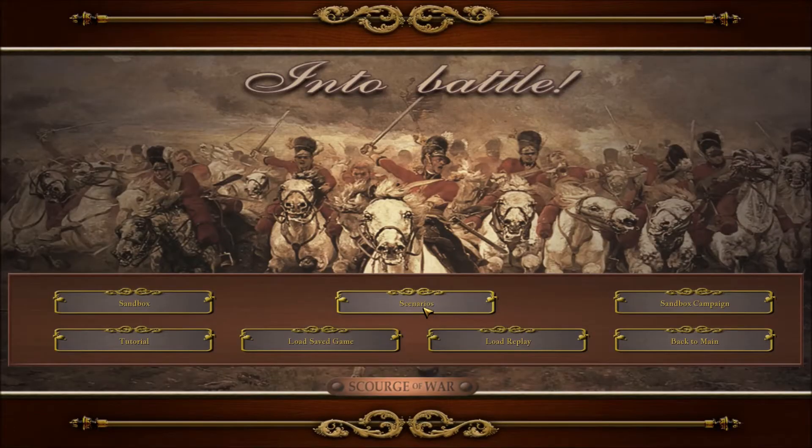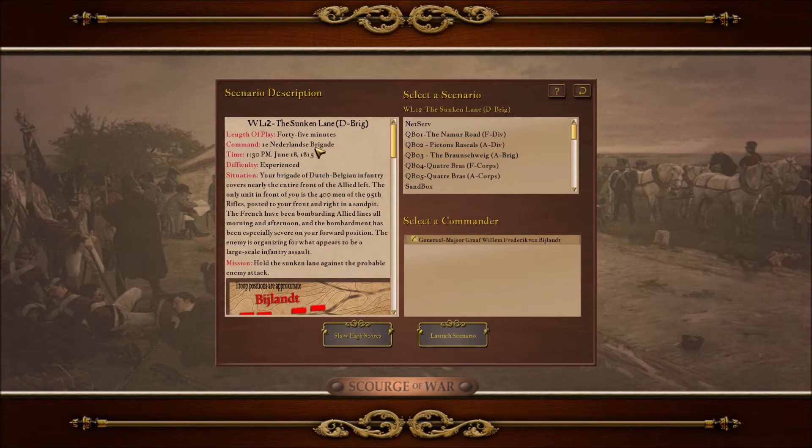Hello and welcome to Forgotten Fronts, to the 5th episode of my Scourge of War Waterloo playthrough, where we'll be playing this scenario, The Sunken Lane, where we take command of Vyland's Brigade, which is the first troops to encounter the attacking troops of Durland's Corps. But now, the history.